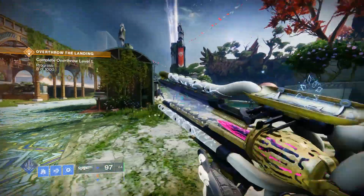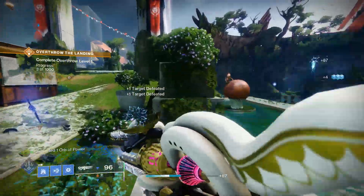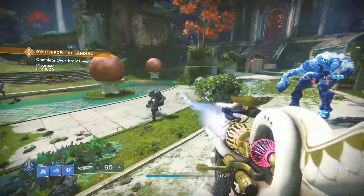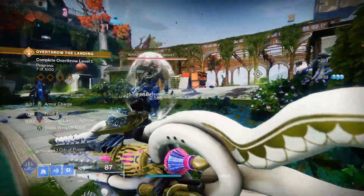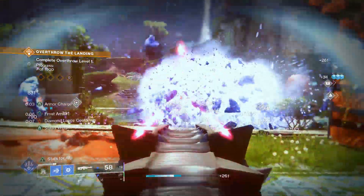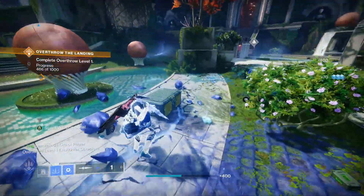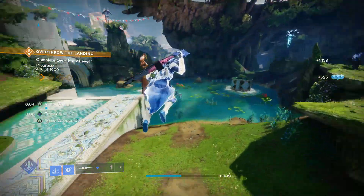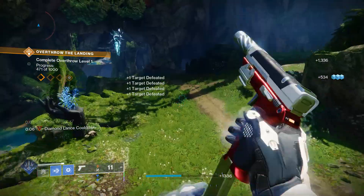I finally decided to do the Final Shape campaign on my Titan and test out some different builds. Prismatic Titan seems like a good idea with triple consecration and point contact brace thunderclaps, but I decided to go a different route because Shattered just got buffed and Titan is the best class at spawning several different crystals and spamming them all throughout the map. My name is Trig and let's get into it.